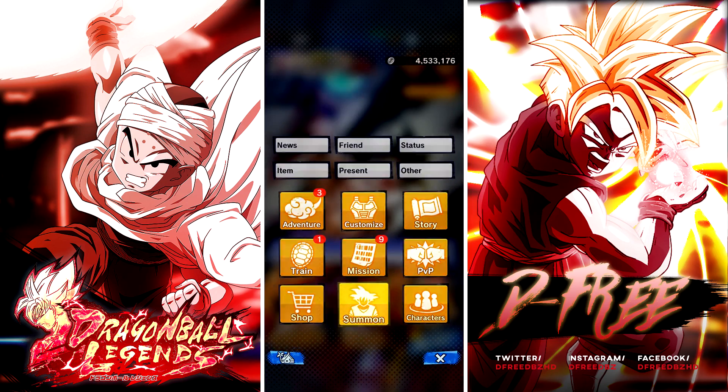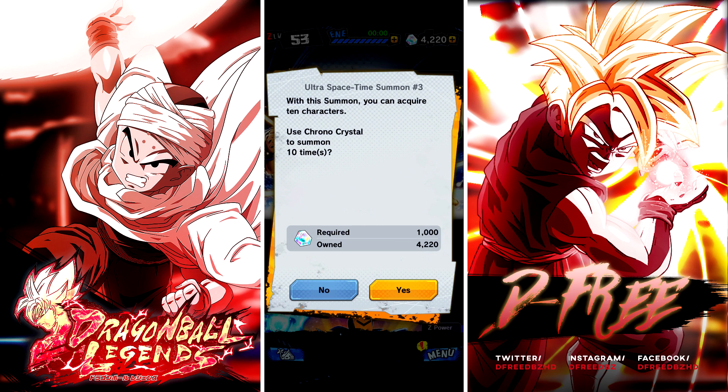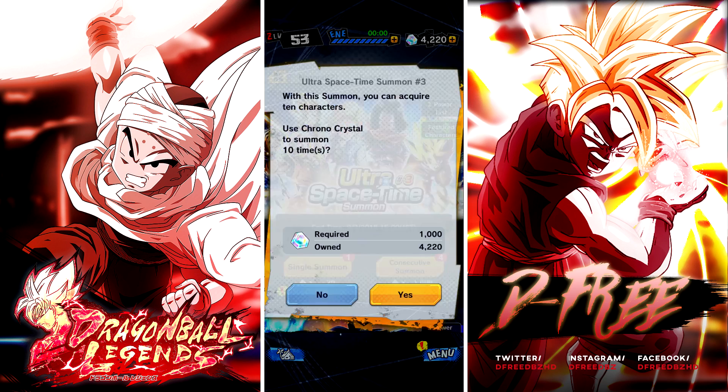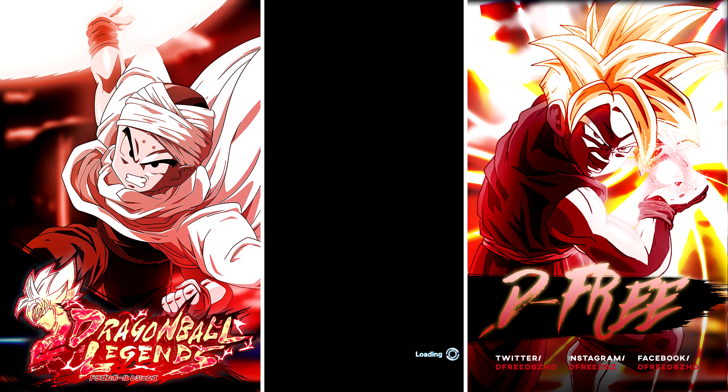I'm still laughing about how I started the video. It's the first multi-summon, let's get in. I'm gonna literally pull nothing, or I'm going to pull either that sparking Android 18, the sparking Goku — which looks amazing by the way — or Android 17. But I will not get the two units I actually really want: Android 18 for research reasons and Krillin because he's my favorite character. This is a good day — we got Android 21 over on Dokkan and Android 18 here.